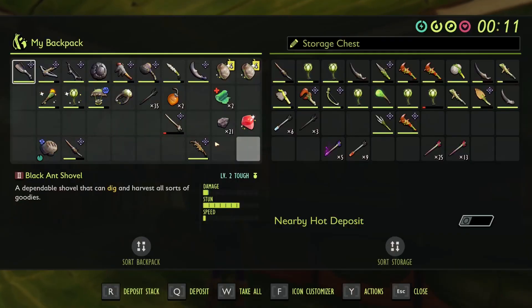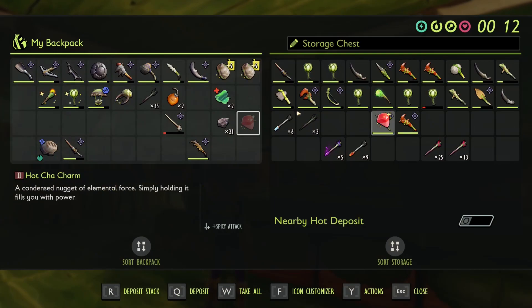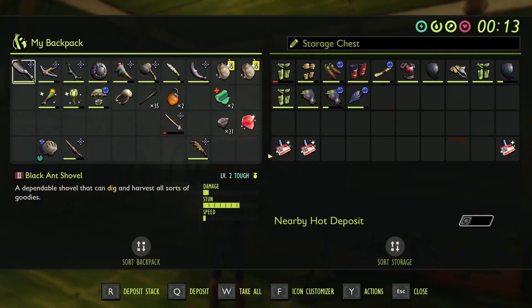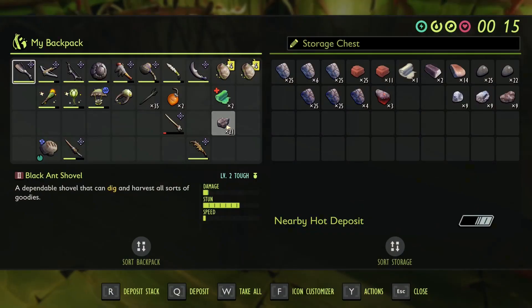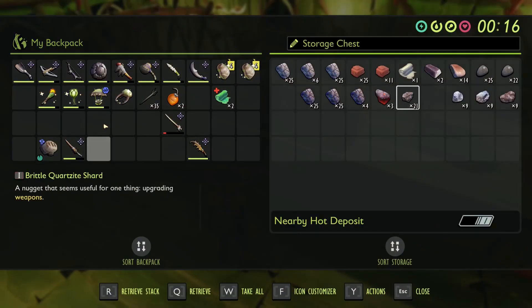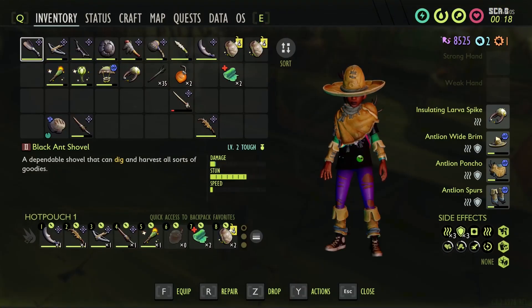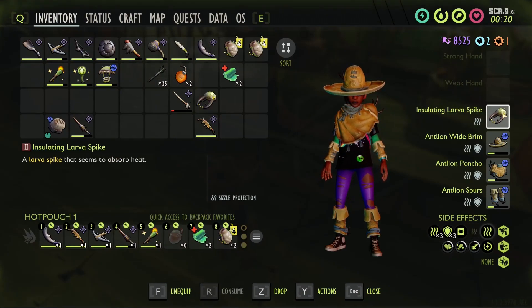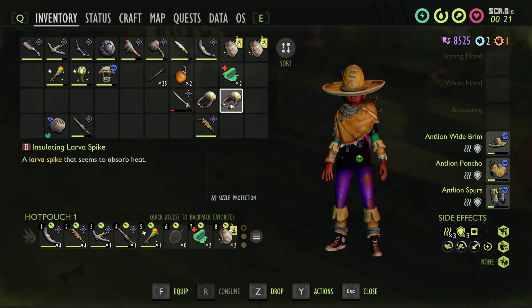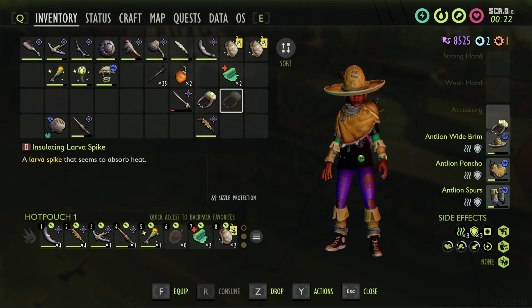Yeah, that's interesting. So we've got the spicy - I wanna put that in here. We've got a bunch of stuff here that we don't want on us anyway. I do like the insulating one. Did I get two of them? Well I'll be - I've got two. Okay.